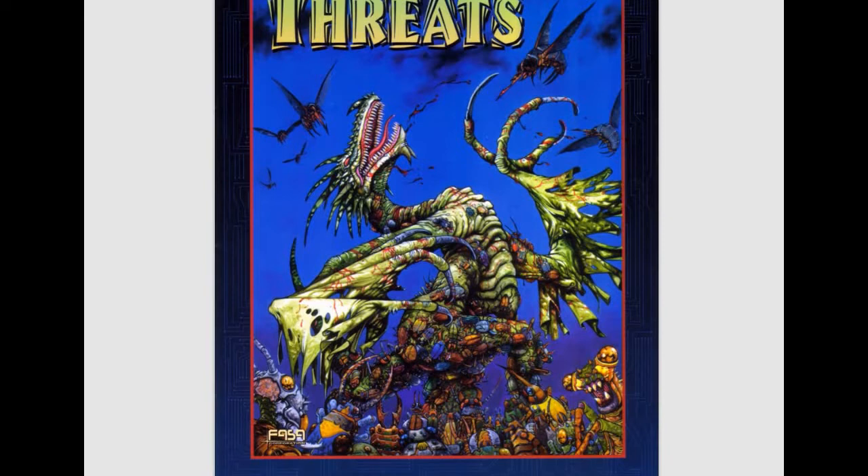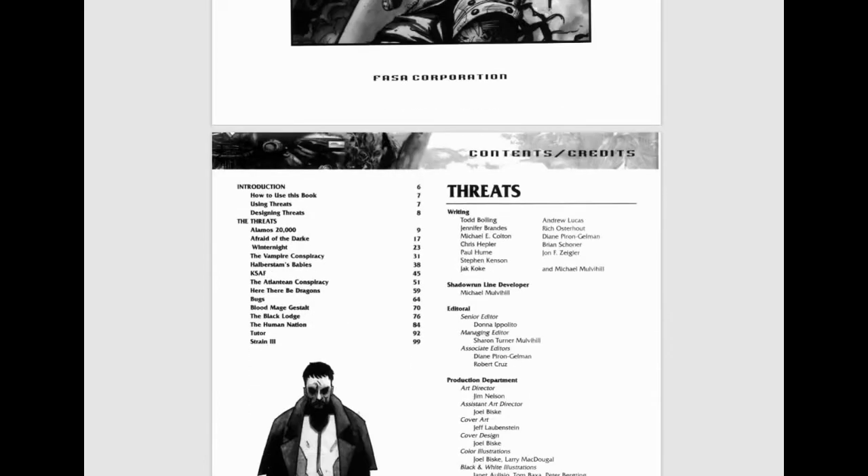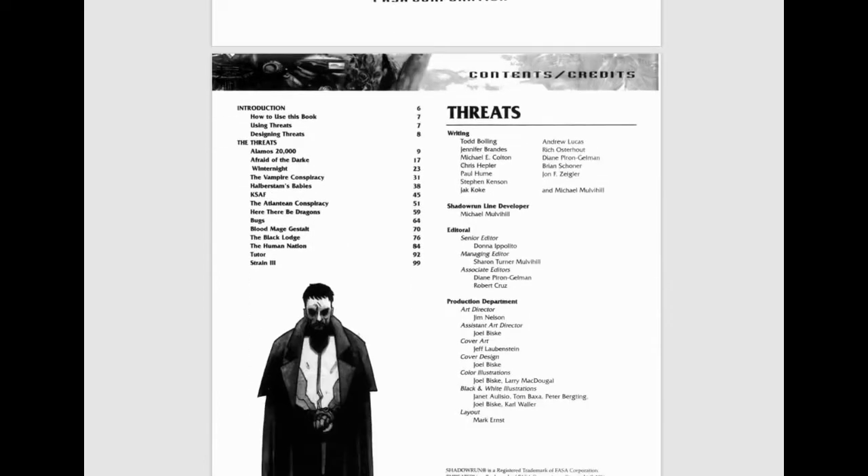I mean, look at that — a great dragon getting torn to pieces by insect spirits right on the front cover of the book. How could you get any better than that? The introduction talks about how to use the book. A lot of these threats are not individuals or villains that you would encounter — most of them are background-level threats, conspiracies you would find in and around the sixth world, dangerous organizations and things like that.